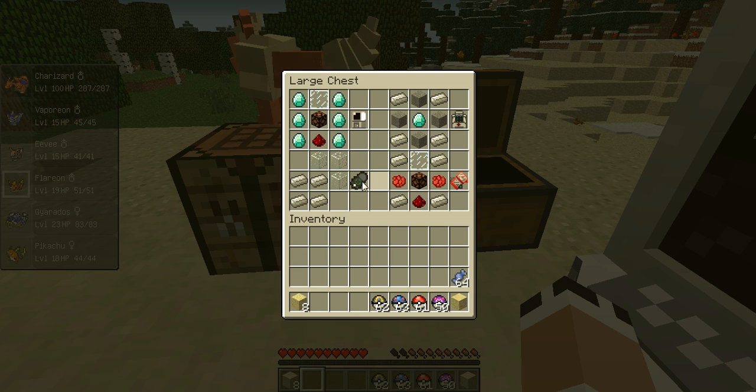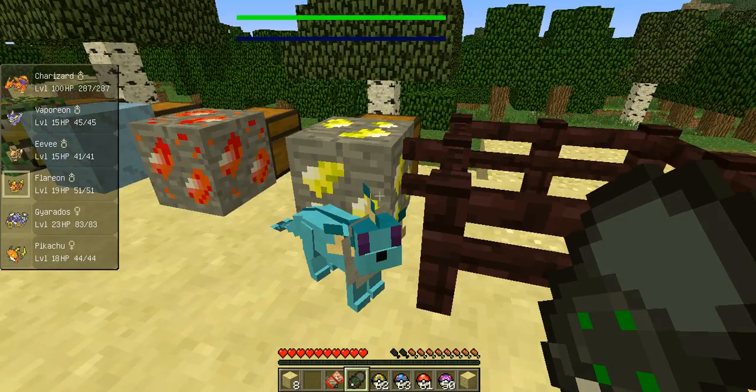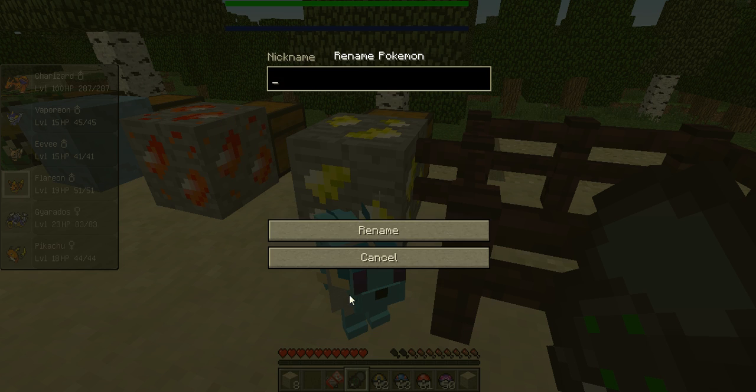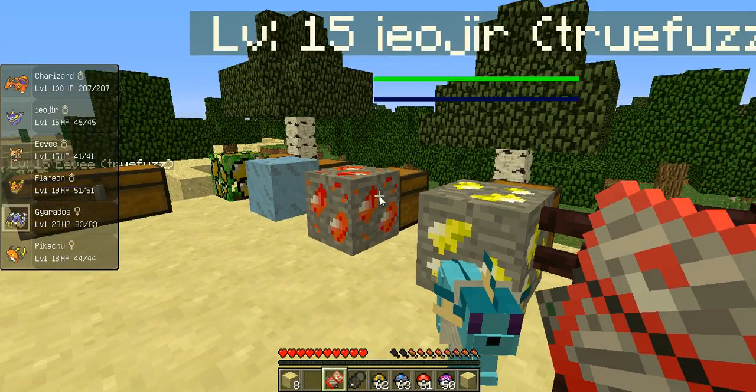Anyway, here's a crafting bench for the PokeChecker, and here's a crafting recipe for the Pokedex. Everyone knows what a Pokedex is, but a PokeChecker — what's that? You go over to a Pokemon and you can nickname it. Let's call it 'Slip.' It tells you some stats about it. That's basically what the PokeChecker is.